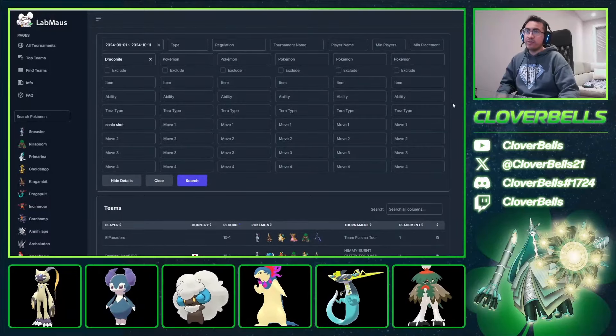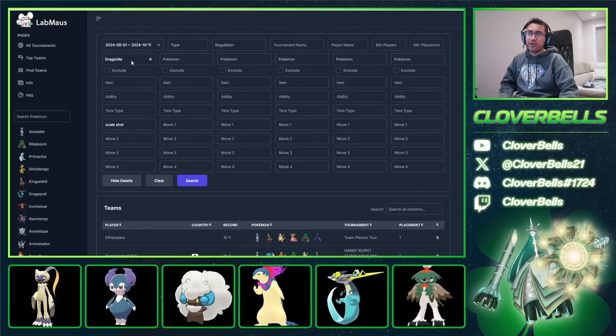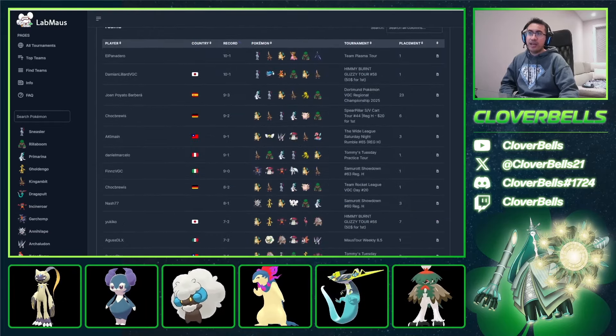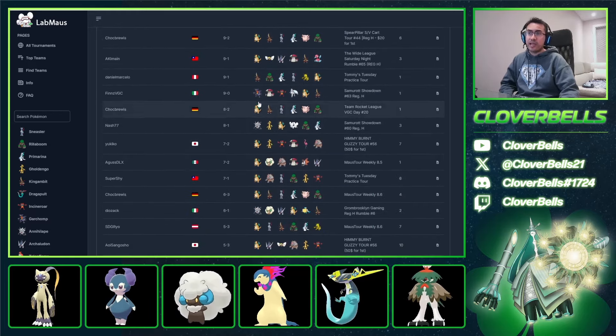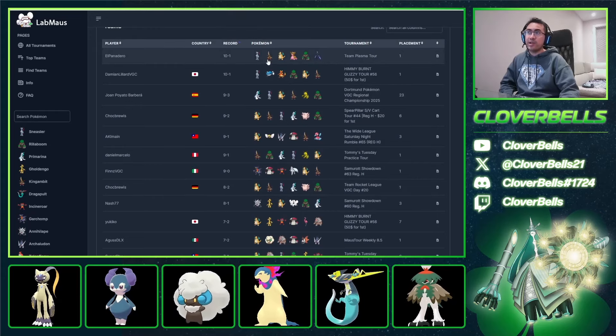We're back here in Labmouse. If we scroll down, to show you how to filter it, we can just put in Dragonite and then Scale Shot, and now we're only going to look at teams with Dragonite that have Scale Shot. There are actually a lot of successful teams here with Scale Shot Dragonite — there's actually quite a few first-place teams here. So this is how you know it's quite strong.